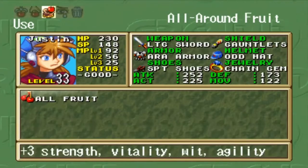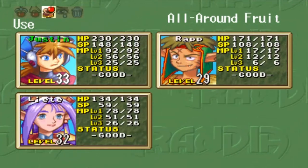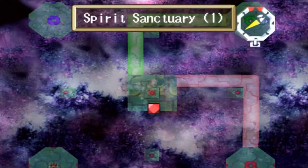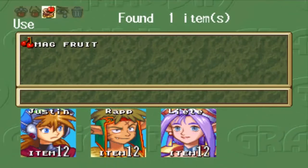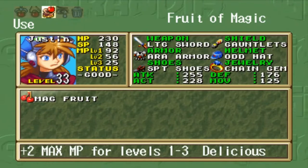It looks like we're almost there. Hello, treasure chest! What's in here? It is a... plus three strength, vitality, wit, and agility. Well, you know who that's going on. That's like the most awesome seed ever. So up there looks like an item on the green, and the red is where we're supposed to go. So we're going to go on the green. Yeah, there's an item. A Magifruit — plus two max MP for levels one through three? Delicious.